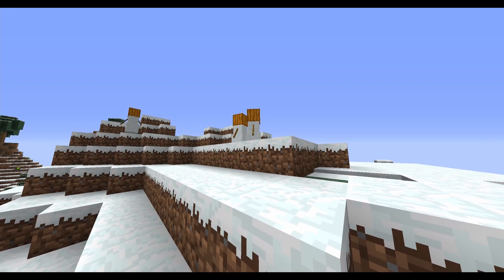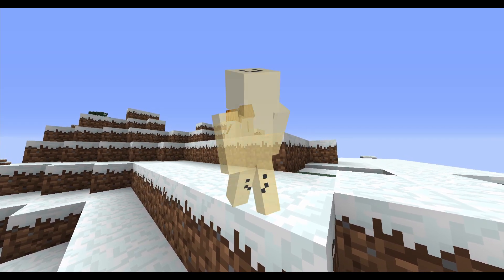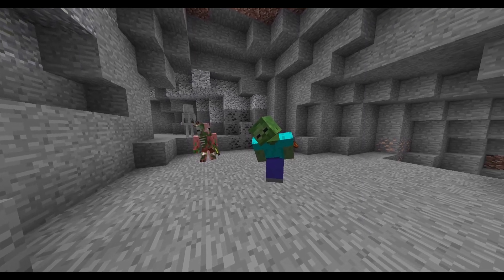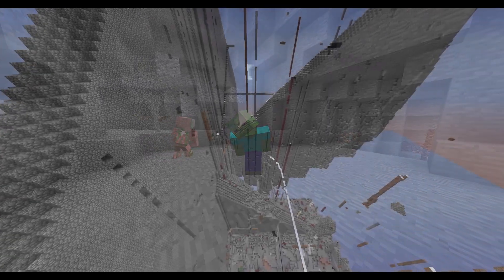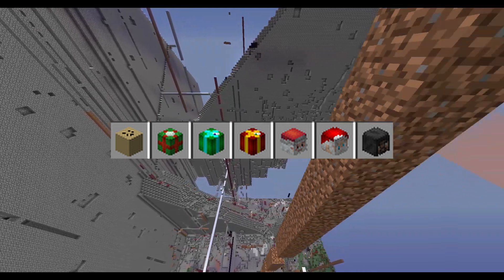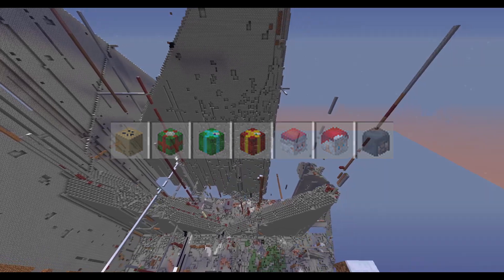Our story begins in 2019 on Christmas Day. The server admin, John200410, added a plugin that made Skeletons, Zombies, and Zombie Pigmen spawn wearing player heads. These included his own head, five Christmas-related heads, and a head called Master Derpy Doge, which at the time was a default Alex skin.